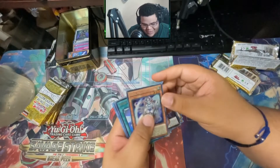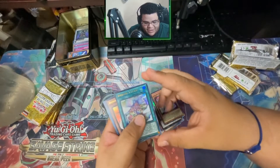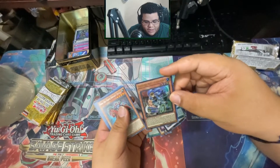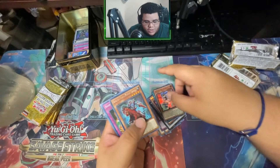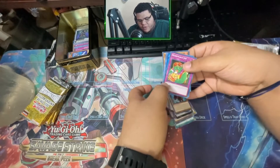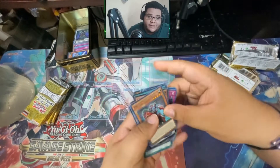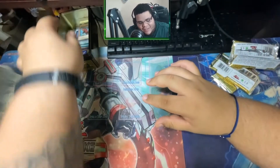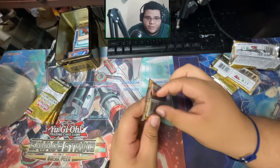In Meister, Dogmatica, Dio the Iron Punch. Not bad. We're looking for that Cross Out Designator — we need it. Hopefully we pull one here on the video man. All right, next pack — let's see what it is.